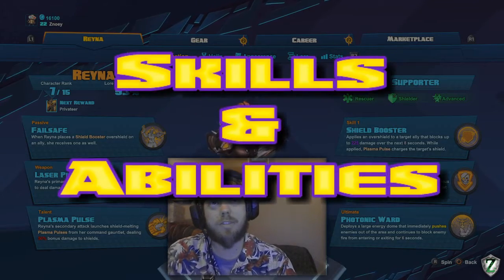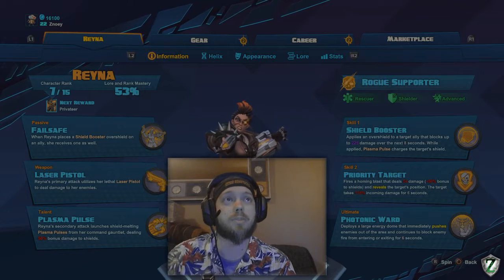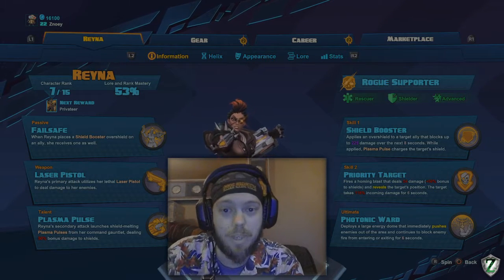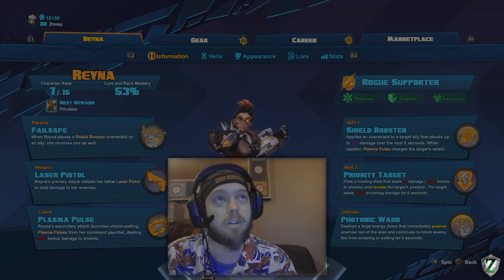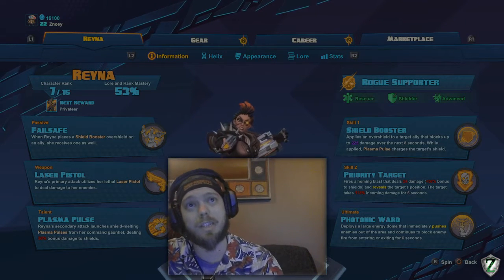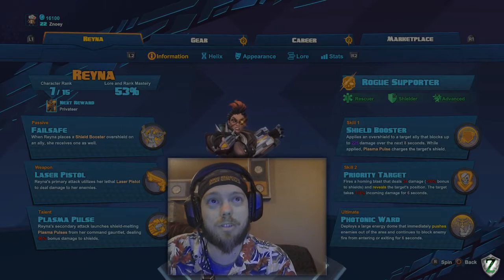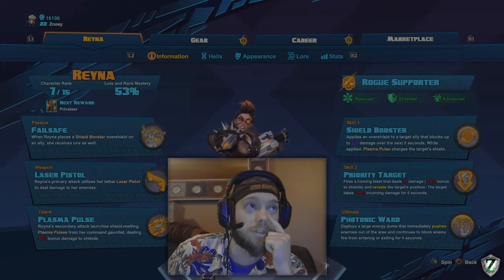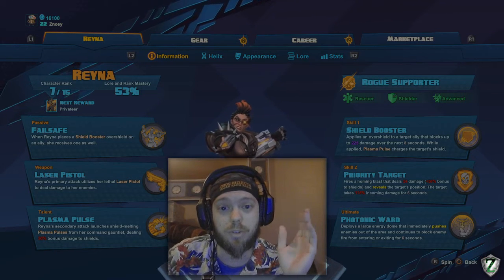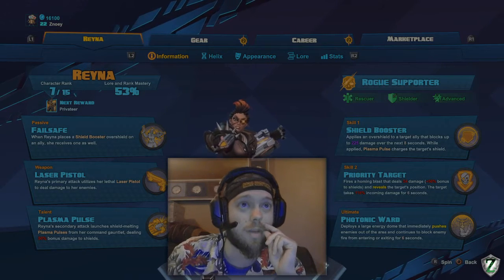Her passive is called Failsafe. When Reyna places the shield boost or overshield on an ally, she receives one as well. This is a super important thing. The build we're going to choose relies very heavily on this in the later game. Her weapon is a laser pistol. The important thing about the laser pistol is that it has absolutely no recoil, so if you've got items equipped that have recoil on them, take them right back off. You won't be needing them at all.